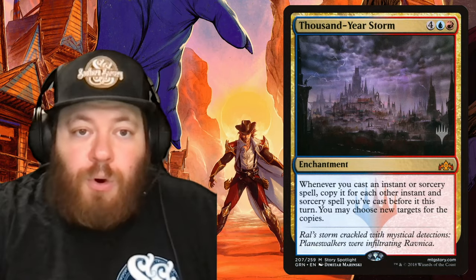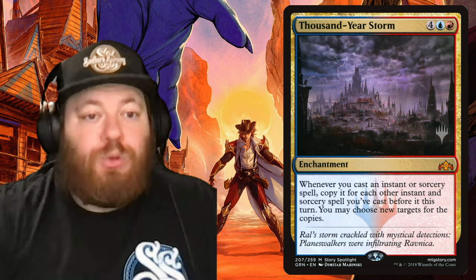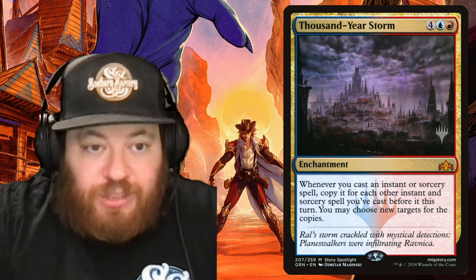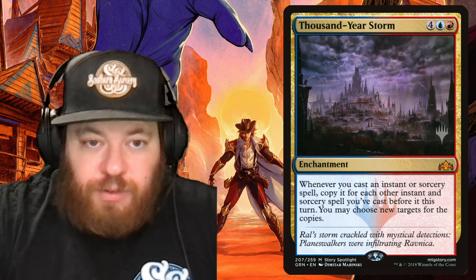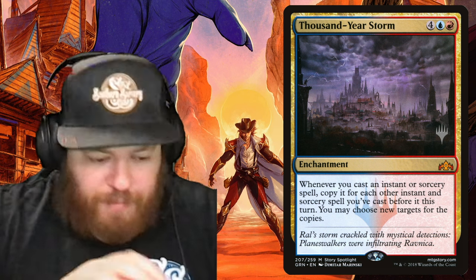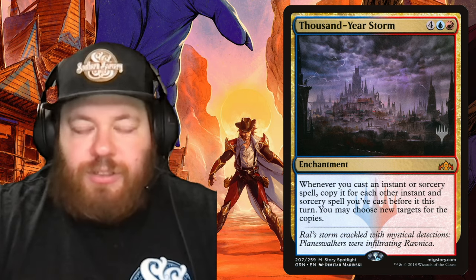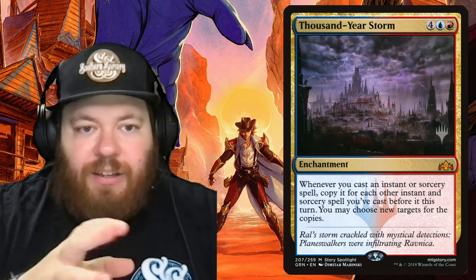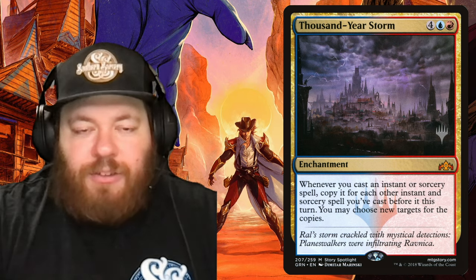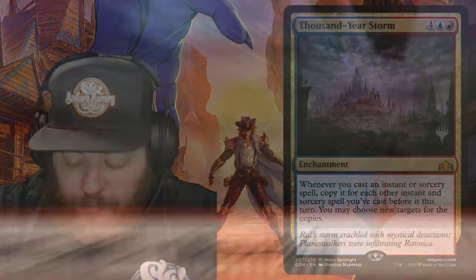Thousand-Year Storm is an absolute bomb for this deck — four, a blue, and a red: whenever you cast an instant or sorcery spell, copy it for each other instant or sorcery spell you've cast before it this turn. Drop it after casting a bunch of cheap spells and the next thing you cast gets copied that many times — a potential game ender. We removed a Mountain for this.